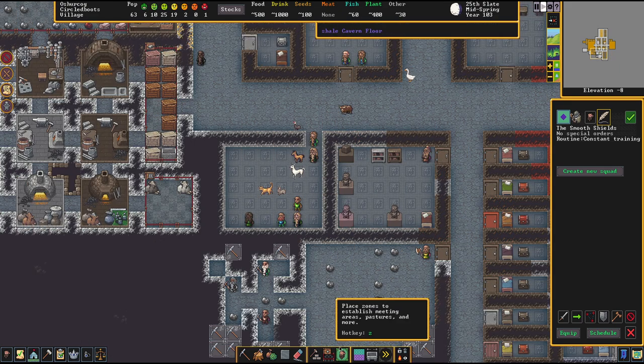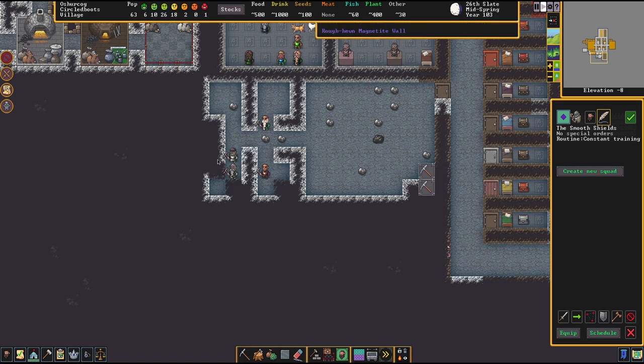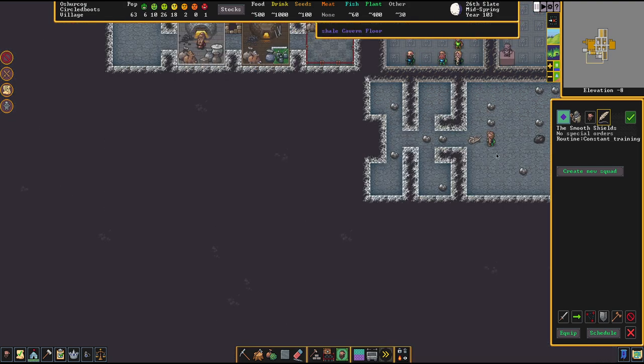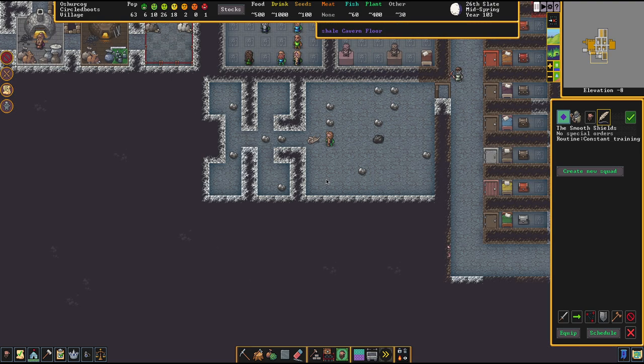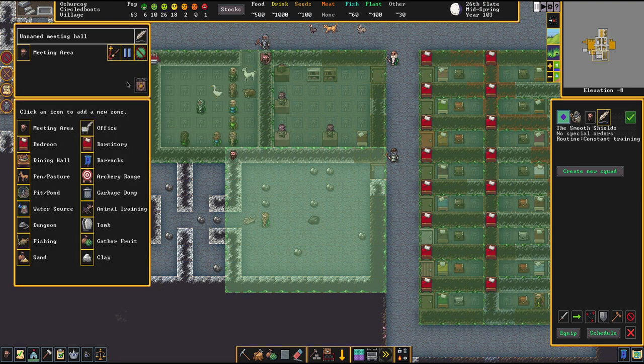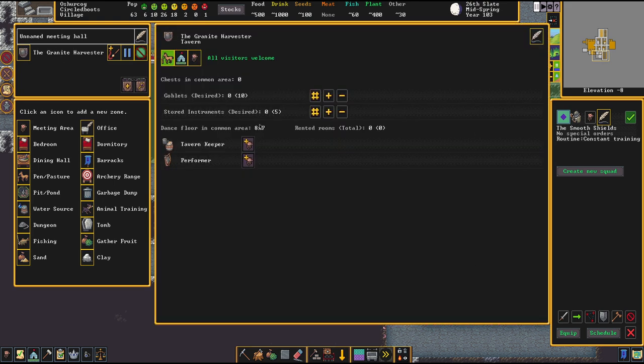Here we go — that's the tavern room so far. The default settings of this game are so rich. We're digging through ores for days — this entire area is just a pure magnetite chunk, which is amazing. For a tavern, we issue this into a meeting zone. I almost did the same mistake again — we're going to make the zone include the walls, of course. We assign this to be a tavern, and now we have opened the Granite Harvester. As you can see, the tavern wants goblets — basically everything considered a mug — and it wants instruments. We can also employ a tavern keeper and a performer.